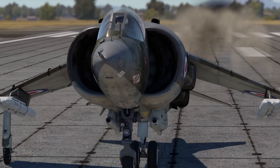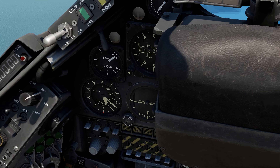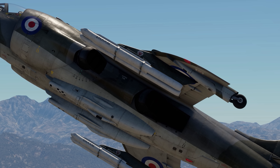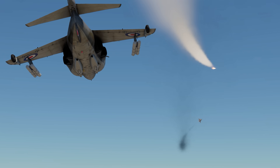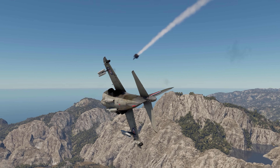It performs superbly in the game too. In dogfights, pilots will enjoy the Harrier's thrust-to-weight ratio and, consequently, its good dynamics and climb rates at low-to-medium speeds. We recommend taking four air-to-air missiles for such scenarios — highly useful against maneuverable targets. Keep in mind, however, that their range is limited to as little as 2 kilometers.